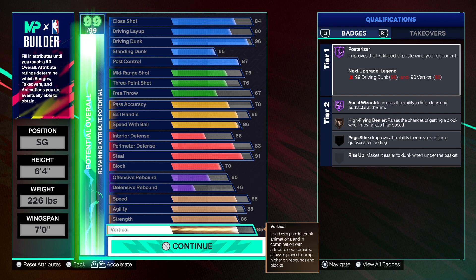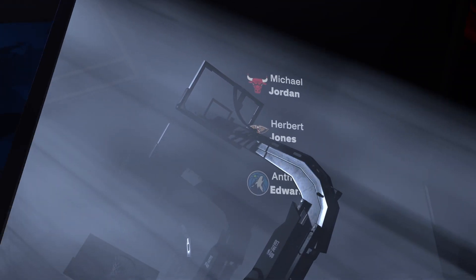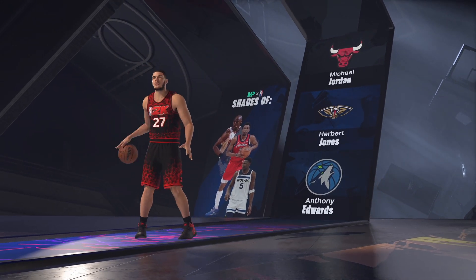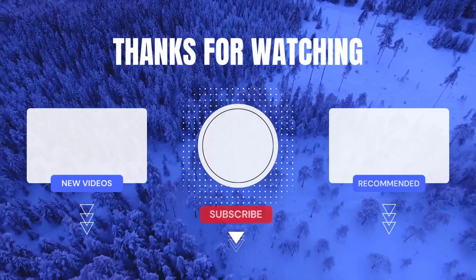You can choose between the standing dunk and the layup - if you want an 85 layup, take your standing dunk down. The jump shot stays the same - we got Jordan. We have Herbert Jones and Anthony Edwards animations. The build is still the rim attacker. That's the build - I'm out of here!